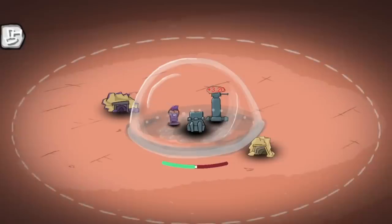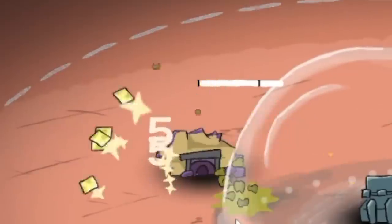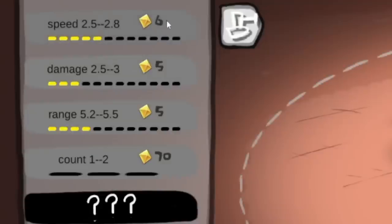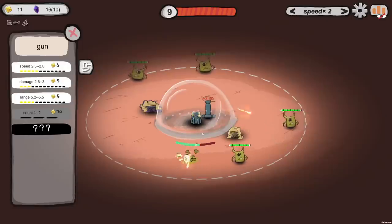More range again, and again - wow, that's expanded out a lot. And I can like four-shot most things except for the giant octopus. What is this guy? Dead - that's the answer. And it's perk time. Each time I pick a relic, get a random treasure box. Thank you. More damage, more speed, and a free treasure chest which gave me some more stuff. I'm starting to think I got extremely good starting perks.